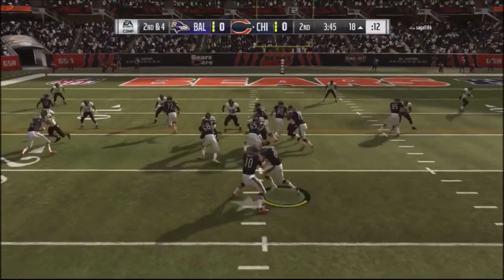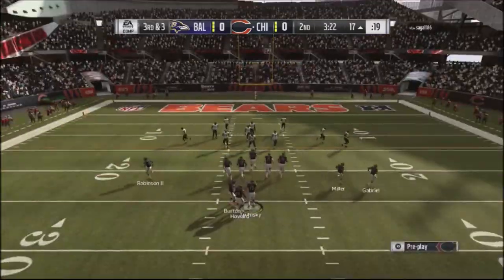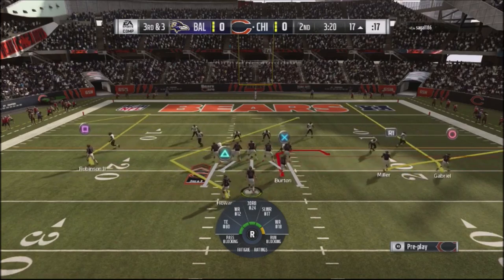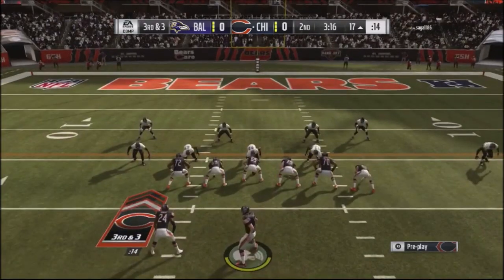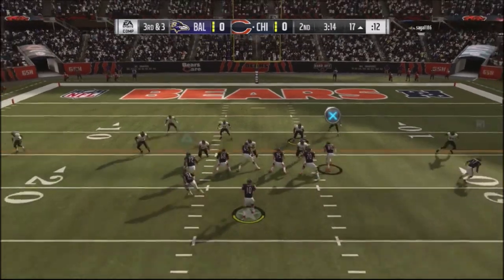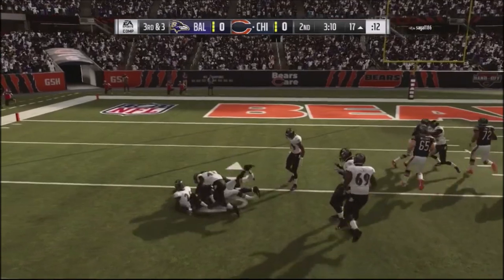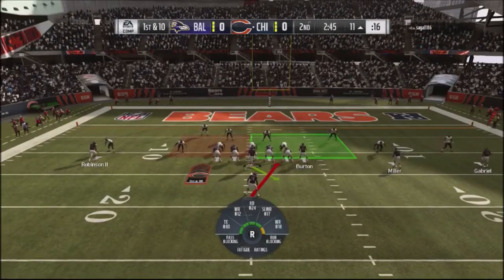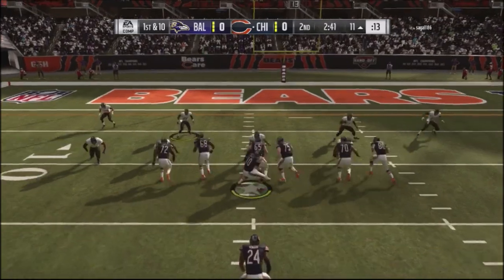This one play I like was completely locked up by his user. Trubisky has a tendency to overthrow, so I didn't have confidence in that throw. I missed an opportunity to get a first down with Howard. Third and three — here's a weakness to the Cover 4 Show 2 defense: a comeback route on the left side with a running back route can get a nice completion. You'll see me go back to that concept later.